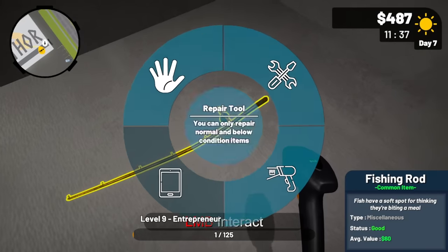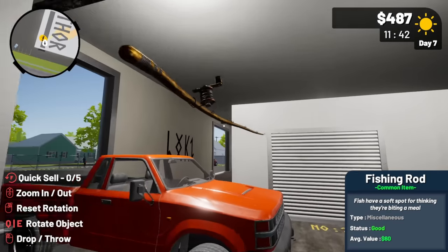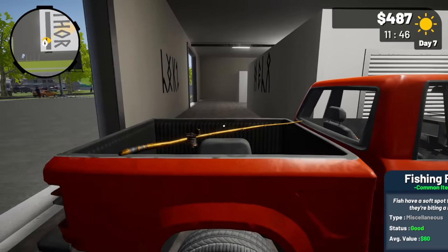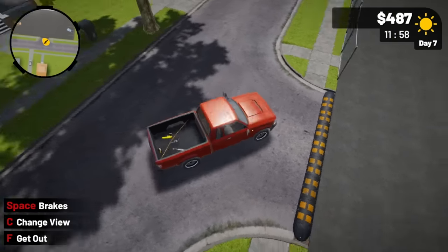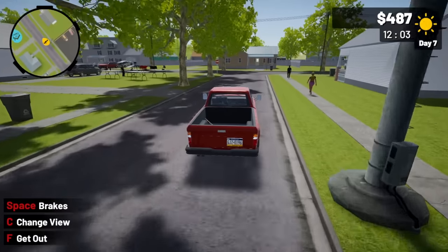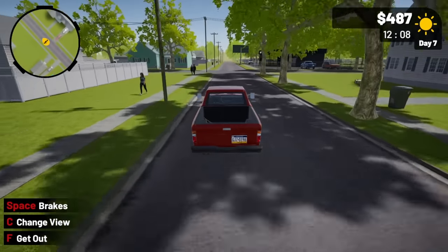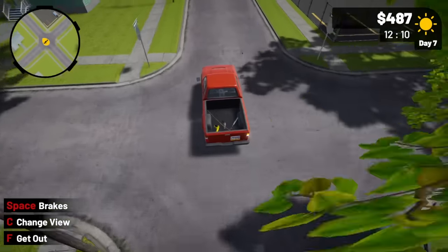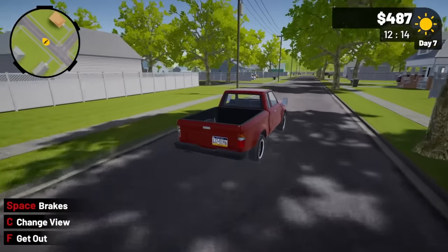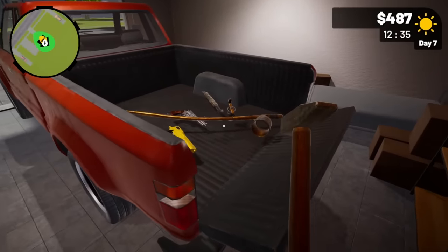Scanning the fishing rod: $60. We just unlocked level 10! I quick sold some items because you're not going to make a lot on the small stuff — we're at the point of big ticket items. I only have $487 so I need to sell everything and then we're finally going to go to the big boy auctions. No telling what we'll find there — maybe more golden guns — and then maybe we can buy another vehicle.